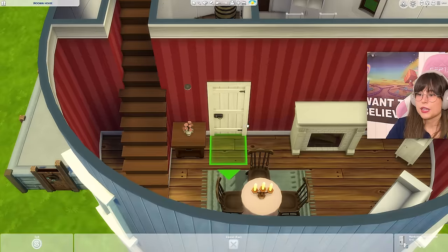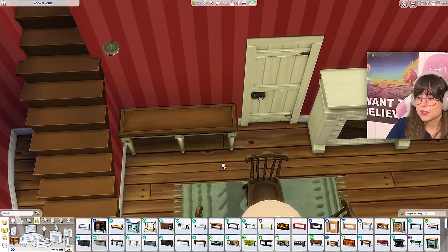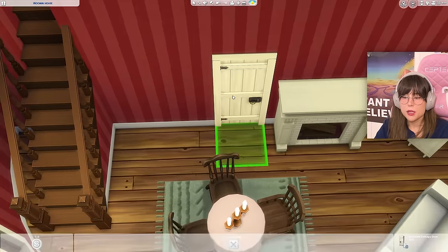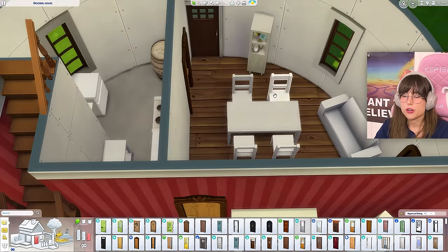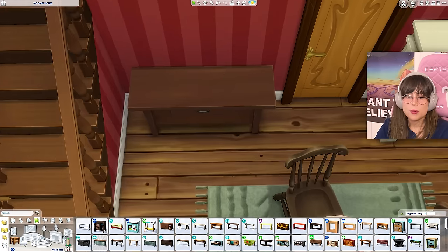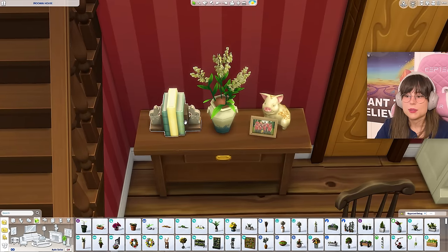I feel like that's going to look weird because we have such a huge space. Maybe I can put up one of these tables instead — I feel like that's allowed. Before I begin I'm going to change the door to something magical, maybe this. I can put up a door in here as well. And a little table there — maybe this one — and then a flower with some decorations: some little books, a picture frame, and a little pig — why, I don't know.